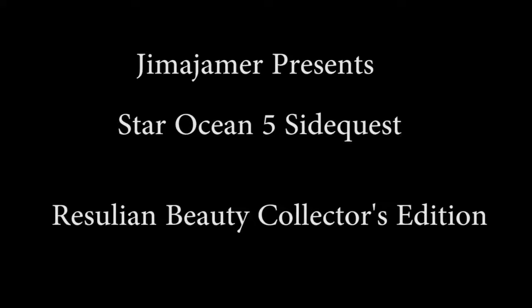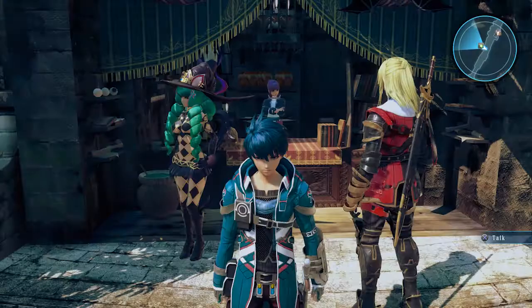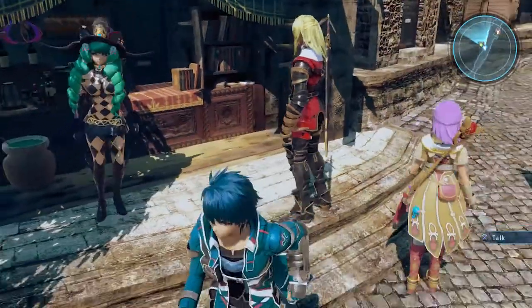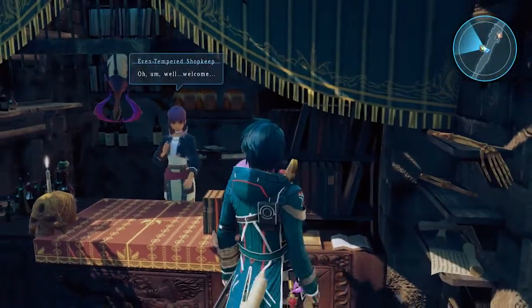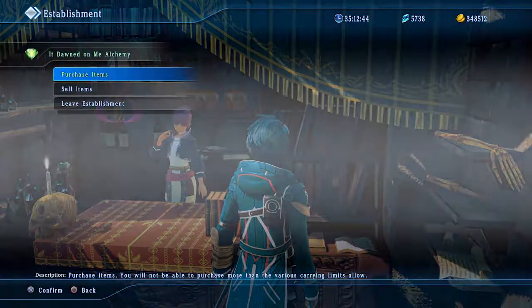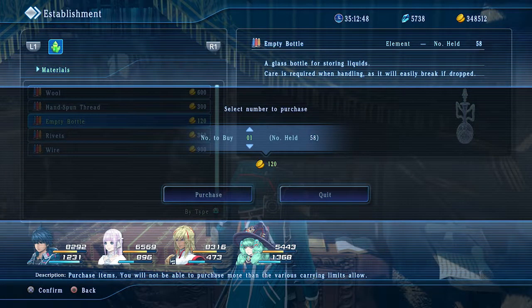Hey guys, Jimmy Jammer here bringing you another Star Ocean 5 side quest — the Rizzulian Beauty Collectors Edition. The merchant we want is right here in central Rizzula, and we're going to want to buy a bunch of empty bottles from her, probably around 20 or so. That should be enough — I already had a whole bunch.